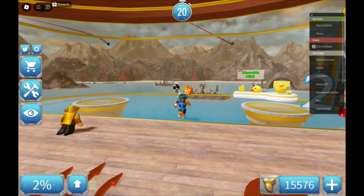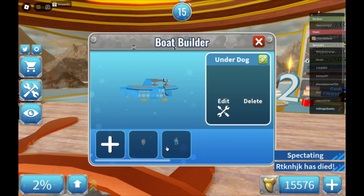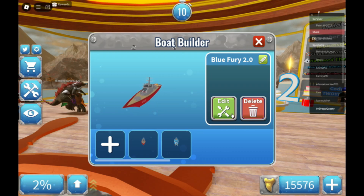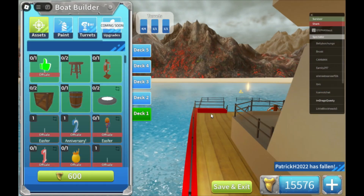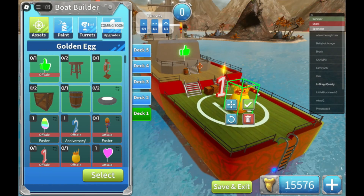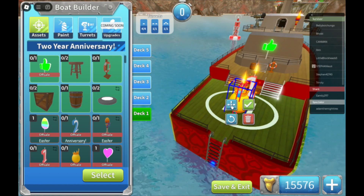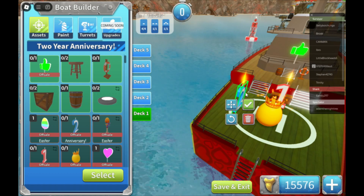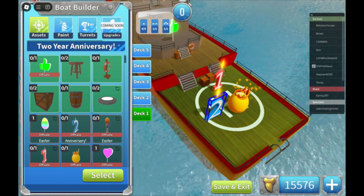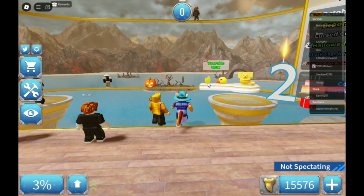Okay, here we are on a public server. Before we jump in, let's check out our boats. Oh right, the underdog! We forgot about that. But let's go for this one first. Ooh, look at that! Let's put this out here, rotate it, and join it right there. Oh, look at that! Alright, safe and exit. Let's jump into a round.